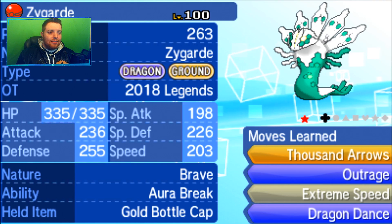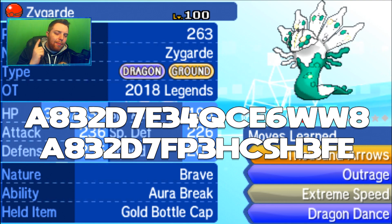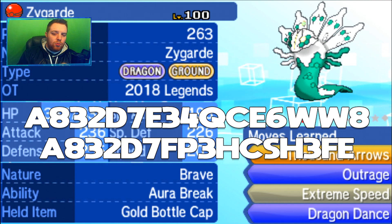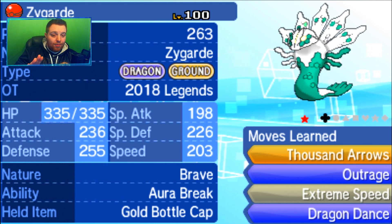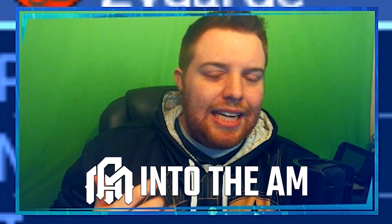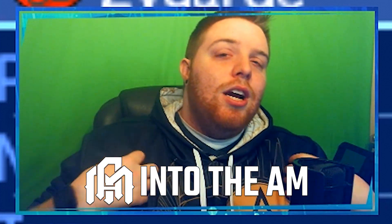Two codes are popping up on screen right now — one on top, one on the bottom — so you can go ahead and get your shiny Zygarde in-game. It's first come, first served, so use those codes quickly. Also, if you want some awesome apparel, I'm wearing Assassin's Creed Origins merchandise from Into the AM — link is in the description. Use code 'Hydros' for 10% off; they sent me this hoodie early to rep on video and stream.